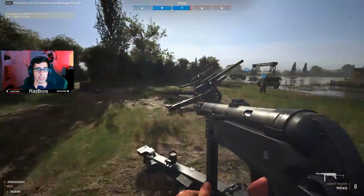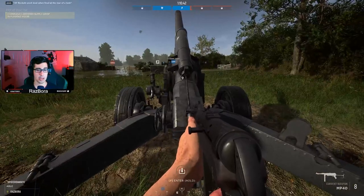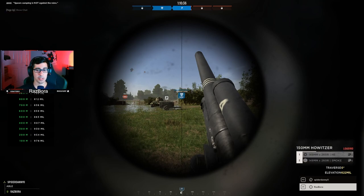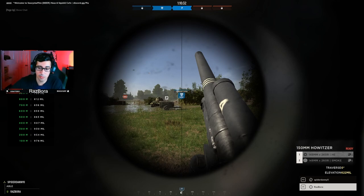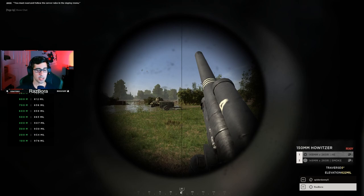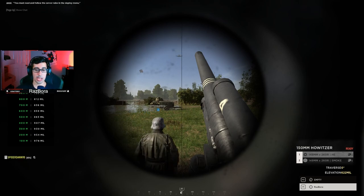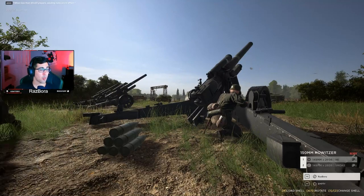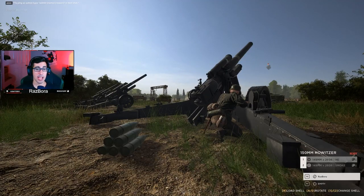When you hop into the arty you're going to see on the left-hand side you have the meters, and then you have the mills. On the bottom right you have the high explosive or smoke option, and the reloader.